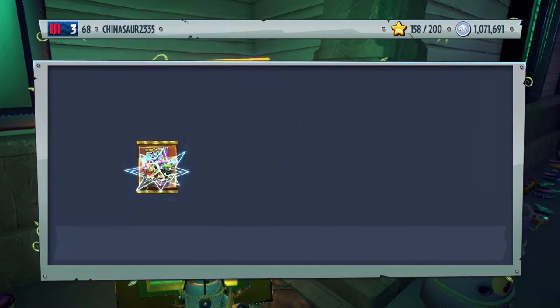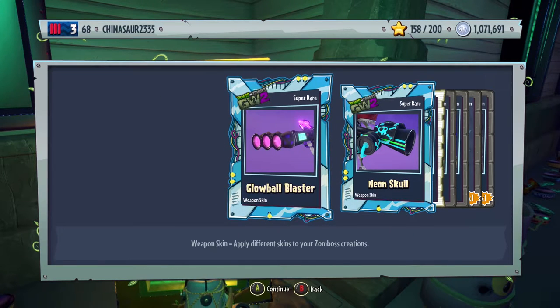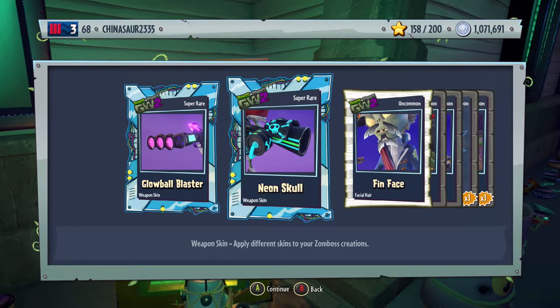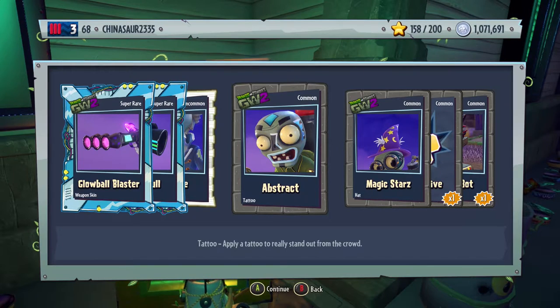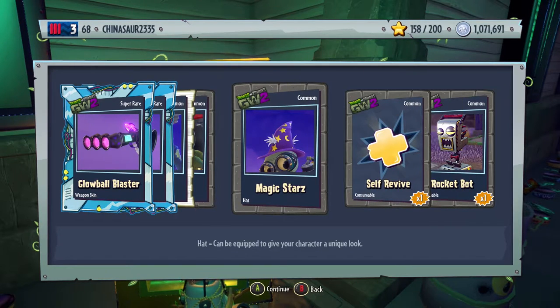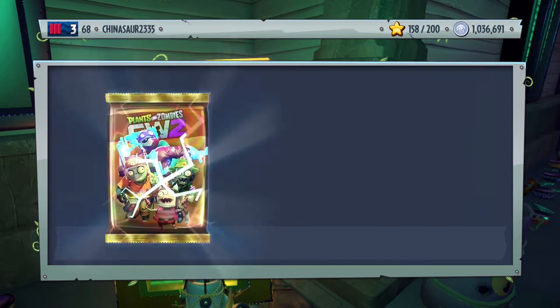Let's see what we get in here. No legendary. We got a glow ball blaster — it's a weapon skin for one of the scientists — neon skull, weapon skin for the All-Star, fit and face facial hair for Deadbeard, abstract tattoo for the Foot Soldier, magic stars — I love that hat for the scientists — self-revive and a rocket bot. Go ahead and open another one.